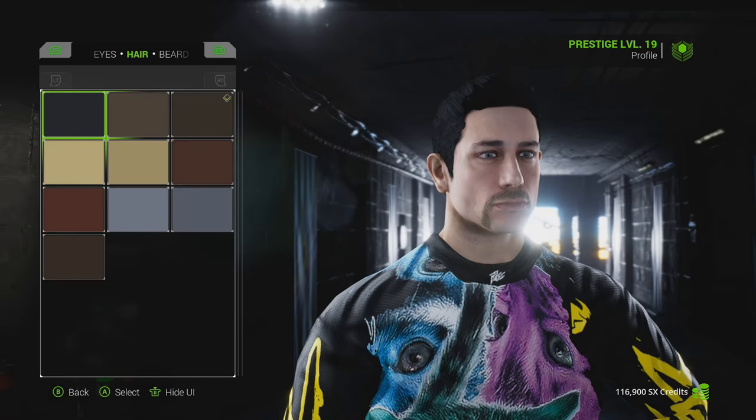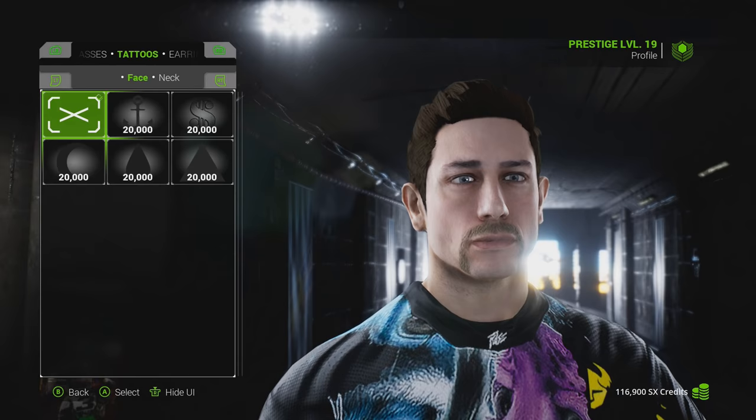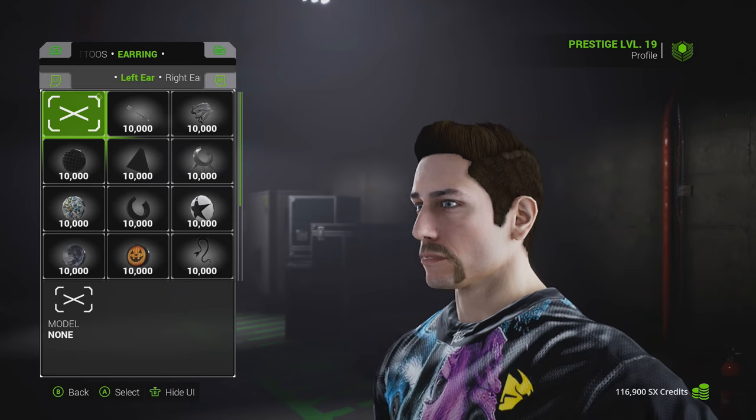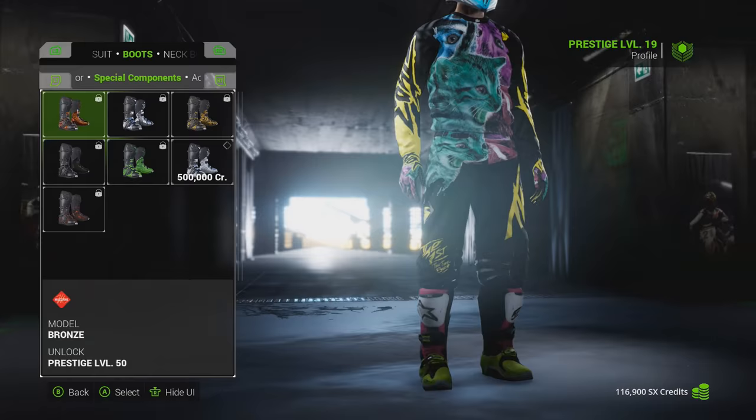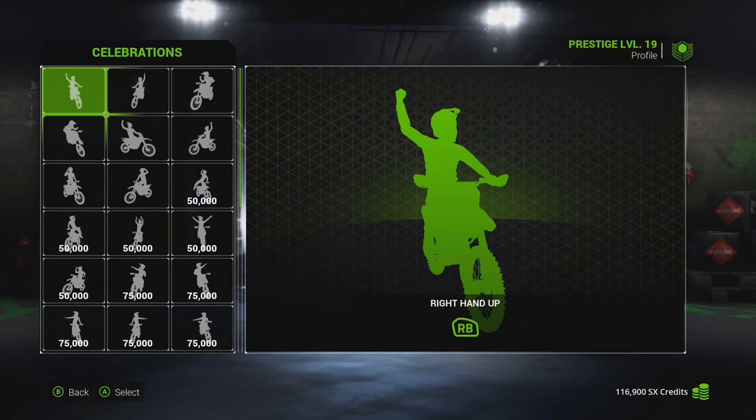Here we have bike and rider customization. Under the gear customization they did add where you can change how you look — you can buy hats, sunglasses, tattoo earrings, whatever. Some people might like it, but I wish they would have spent that time updating the gear and giving us more new gear. A lot of the gear is reused from Supercross the Game 1, MXGP Pro, or even MXGP 3. I really would like to see more new gear brought in each time they do this game.